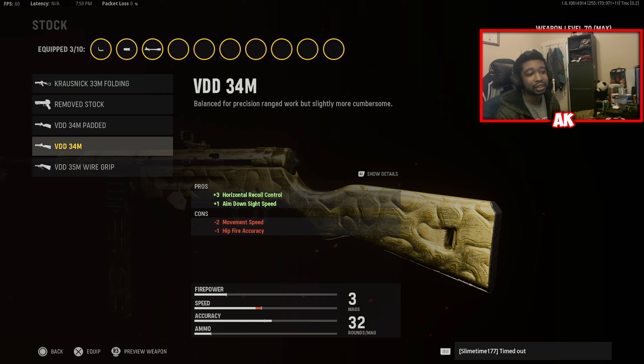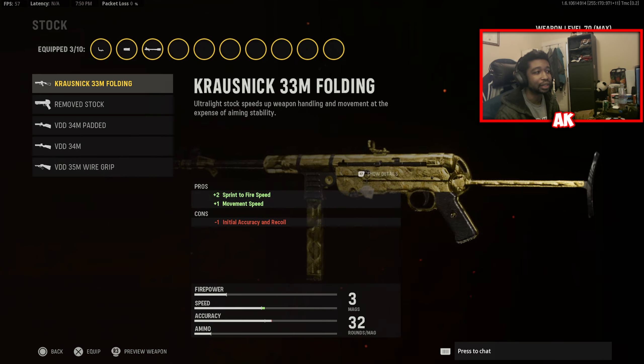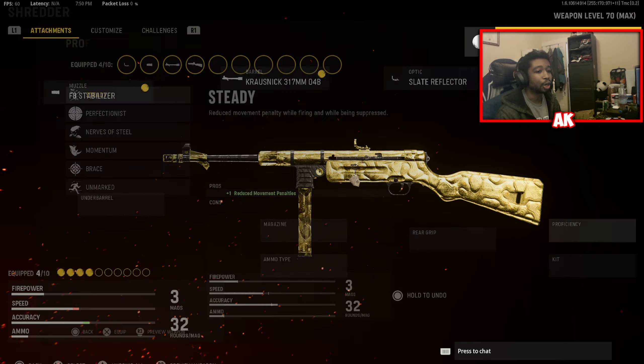Next attachment is going to be the VDD 34M. We're mainly using this so that we can tighten up the recoil on this weapon even more, as it gives you plus three horizontal recoil control, which is pretty huge. That's essentially 10 percent more recoil control with the weapon, which is definitely a must.